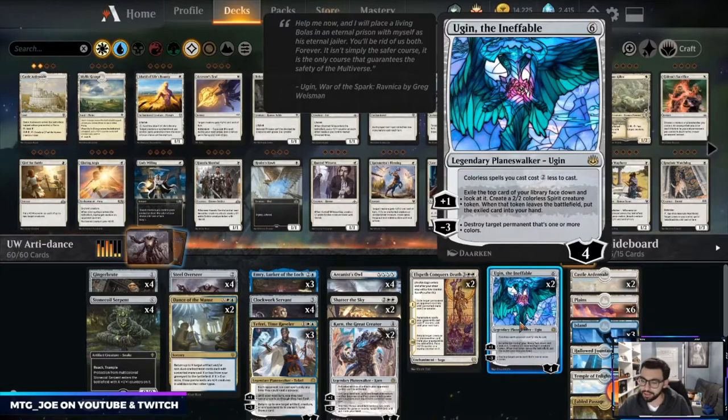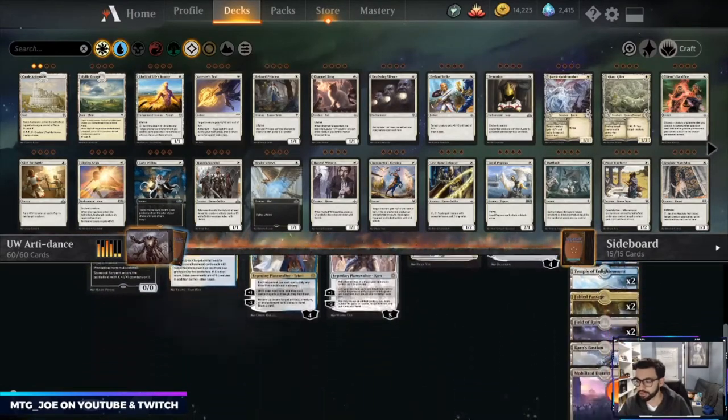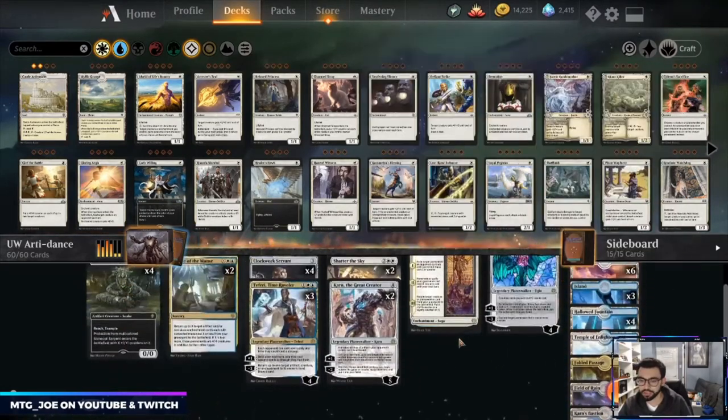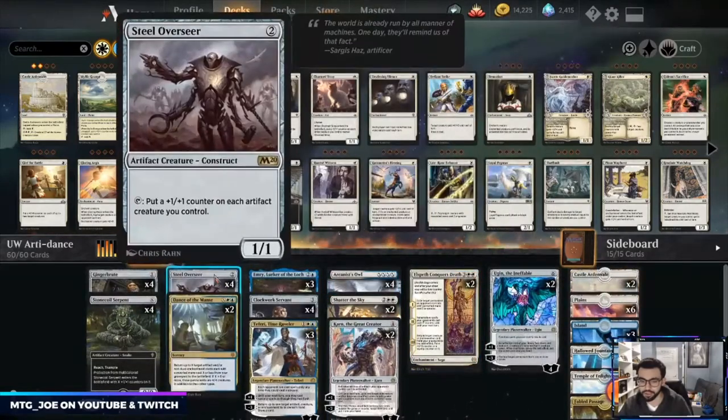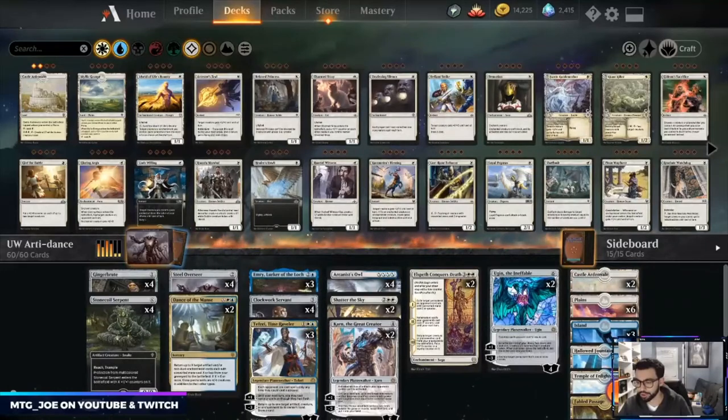Then a couple Ugins at the top end give card advantage, make all our artifacts cost less — which is cool — and the minus just destroys anything. Mana base-wise it's pretty standard: a couple temples, a couple Fabled Passages, because our deck is very heavy in colorless we're able to run a few more colorless spells.